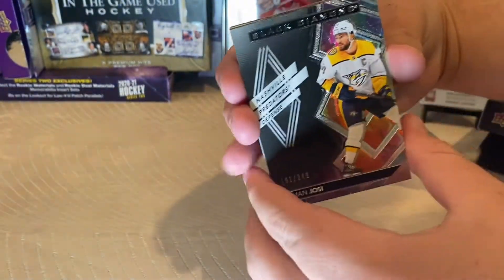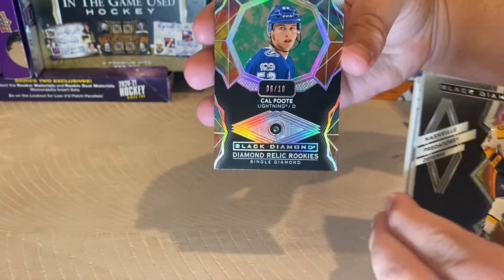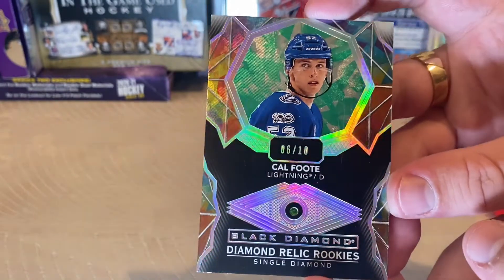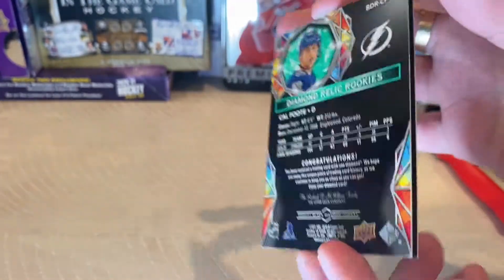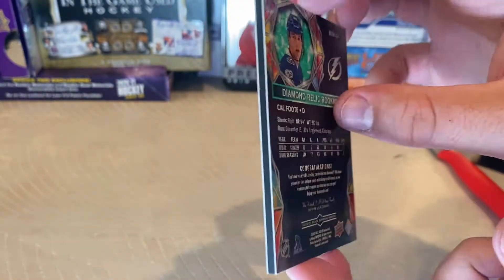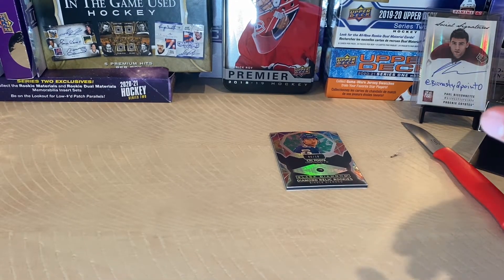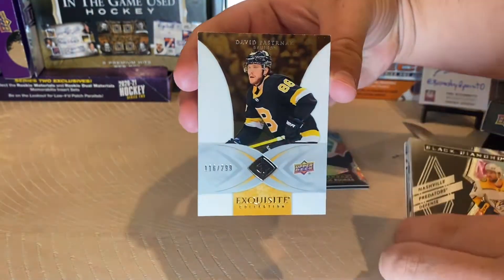Our next card is Cal Foot — Black Diamond diamond relic rookies, number 6 of 10. It's an emerald I think, because it's green and it's out of 10. This should be a single emerald, Cal Foot number 6 of 10. That's pretty good — he's a decent rookie. I don't know if that's our big hit for the box, but if so, that's a pretty good hit.